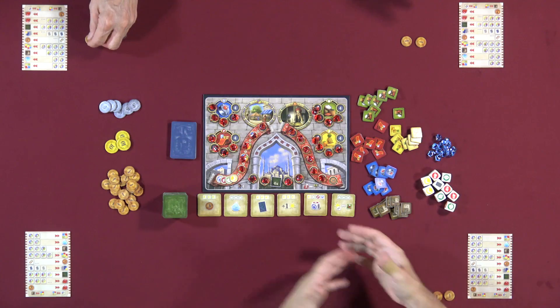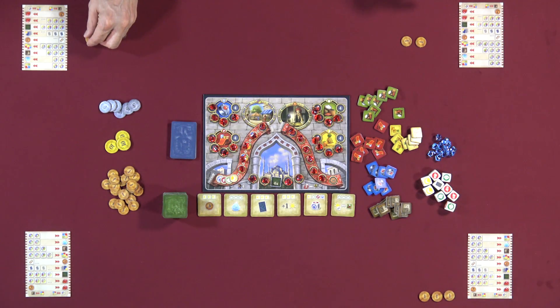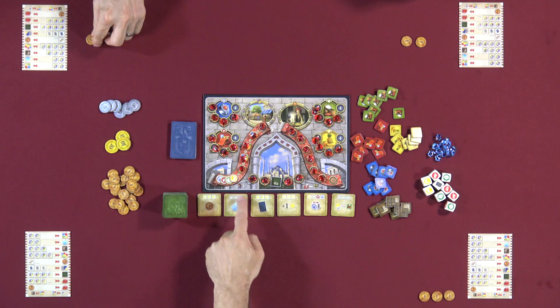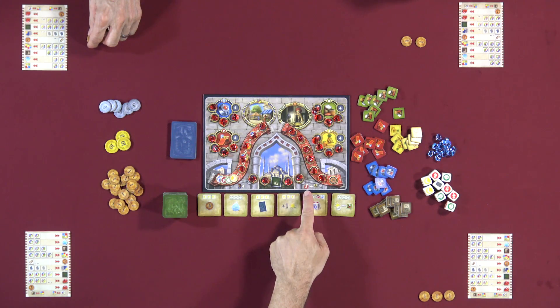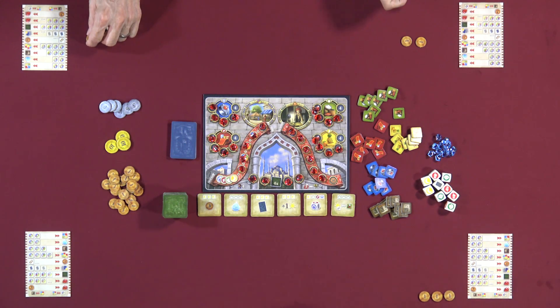Lincoln asks Dave to teach Istanbul the Dice Game. Dave explains: Istanbul the Dice Game is the dice game version of Istanbul. If you've played Istanbul, the board will look somewhat familiar. In a four-player game, we're playing the four-player side of the board. Five or more rubies triggers the end of the game, and you need the most rubies to win.